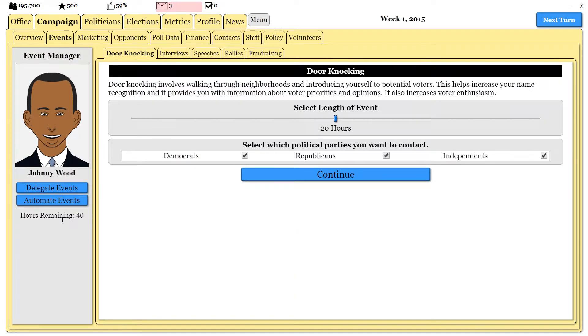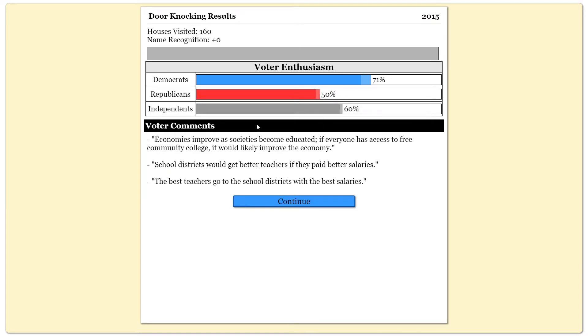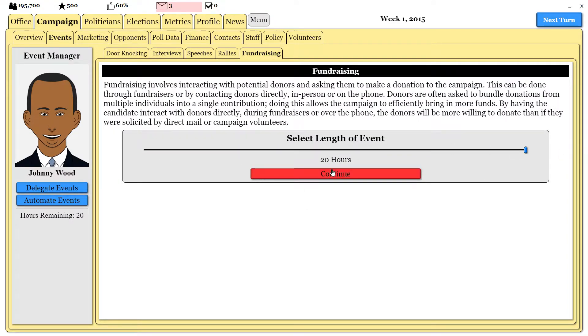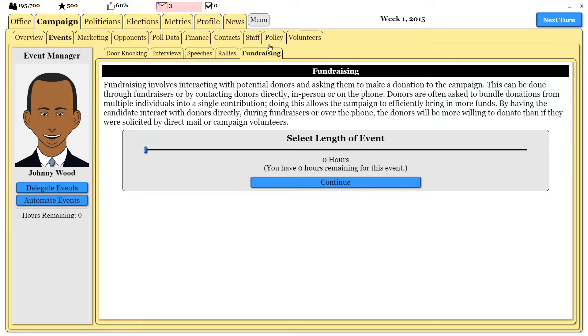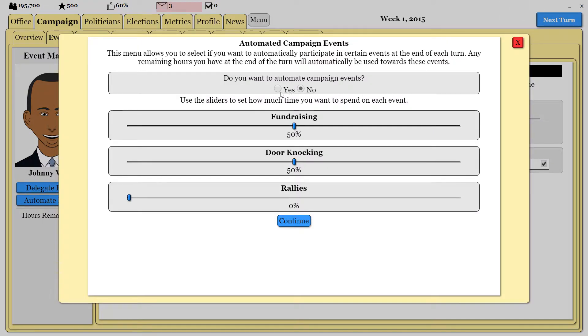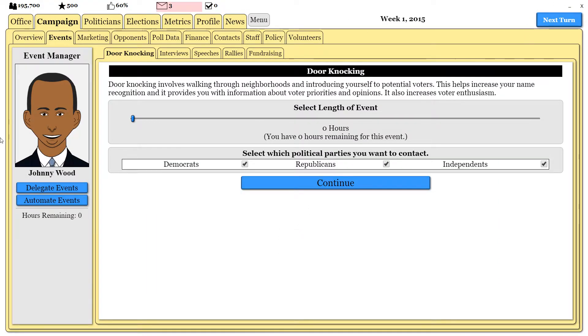So the first thing we need to do is door knock — I'll say for half of our time. You can see it raises enthusiasm, tells people what we're about, and then we'll go to fundraising so we can actually make some money to spend. We don't make much, but it makes enough. Now, the delegate and automate options are important as well. If I choose to delegate, the AI will automatically decide for us what the best option is — I don't like that idea. Automating makes more sense: if I don't use all of my hours, it will automatically use them for what I want them to do. So let's say I automate my campaign events and spend the majority of my time this way. Next turn, if I choose to skip the turn, it will automatically do those hours for me.